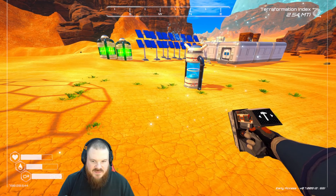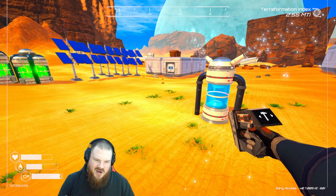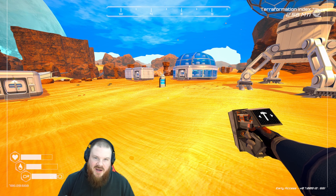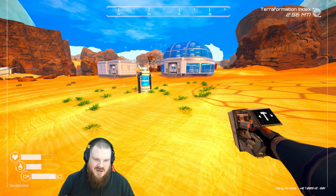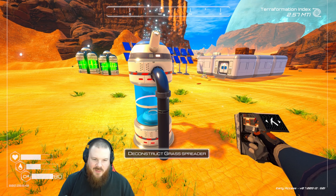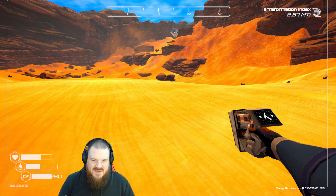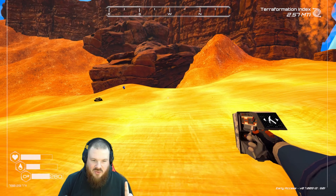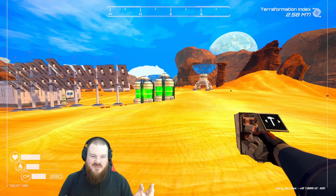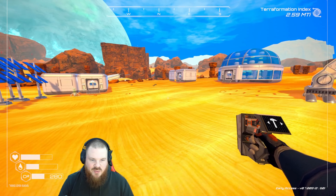Oh my god, it actually is growing grass! The LOD distance is a bit extreme — like here I can't see any grass. Oh, I don't like that. If that's the way it's going to look, I have to move it. I cannot see that every time I run through the base. I want you to generate, but you're going to do it out of sight. I had a very different idea about how that would work. To be fair, early access. This game runs like a dream. I imagine having grass sprout up everywhere would probably make the game tank, so totally fine.